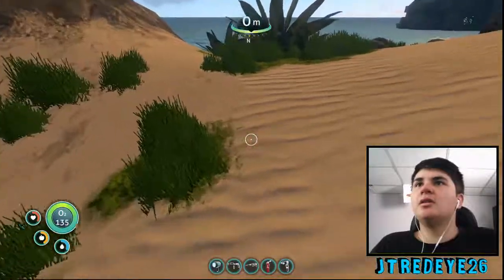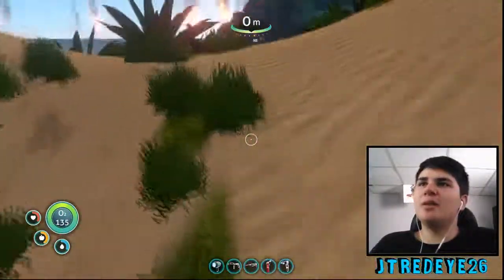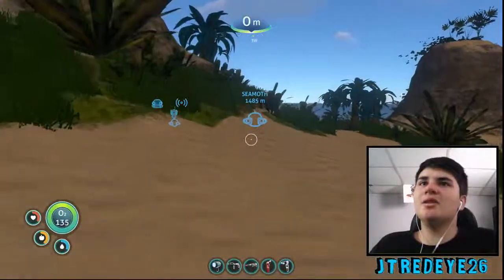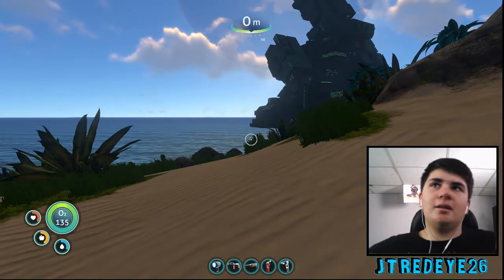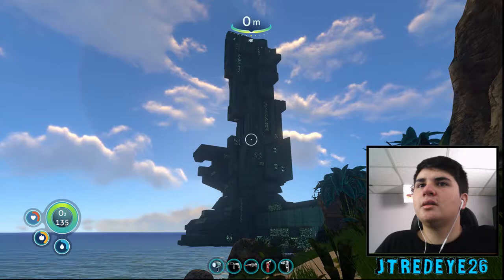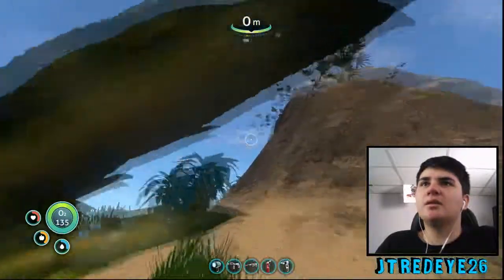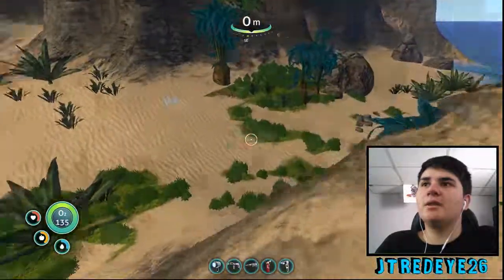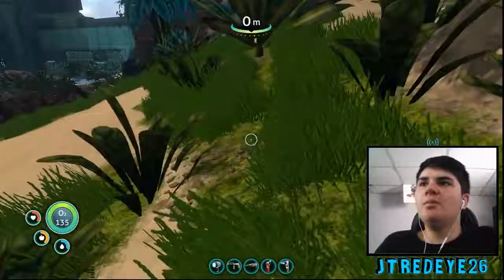Where did that knife go? Don't tell me I lost the knife while trying to equip it because some stupid crab was attacking me. Where is it? This is just not my episode — it's just not. Oh, now it's moving back. Did it slide down here for some reason? Okay, going back into regular mode. This is the second time this episode the game has just been like 'nope, screw you.'